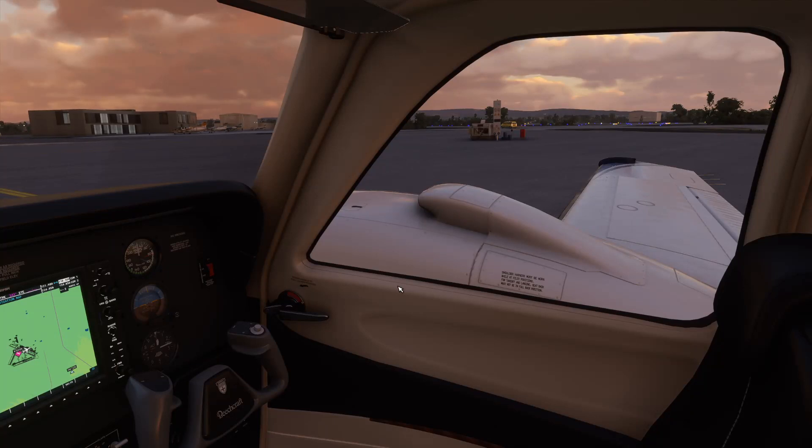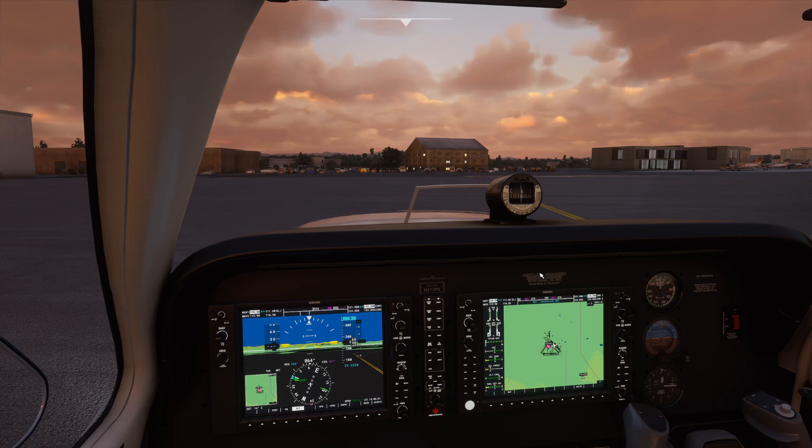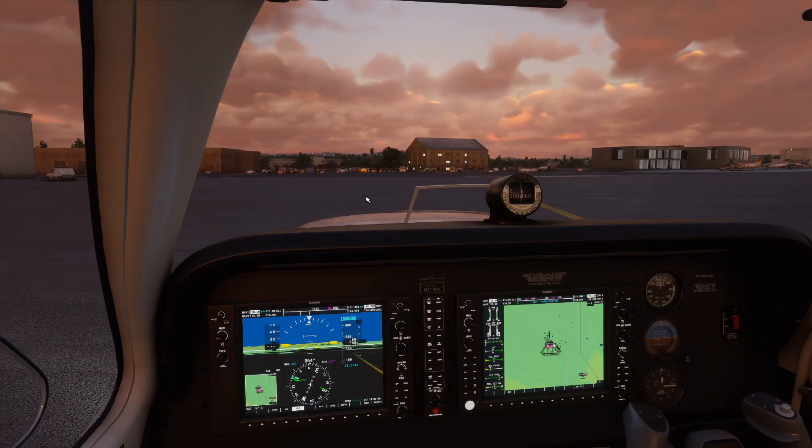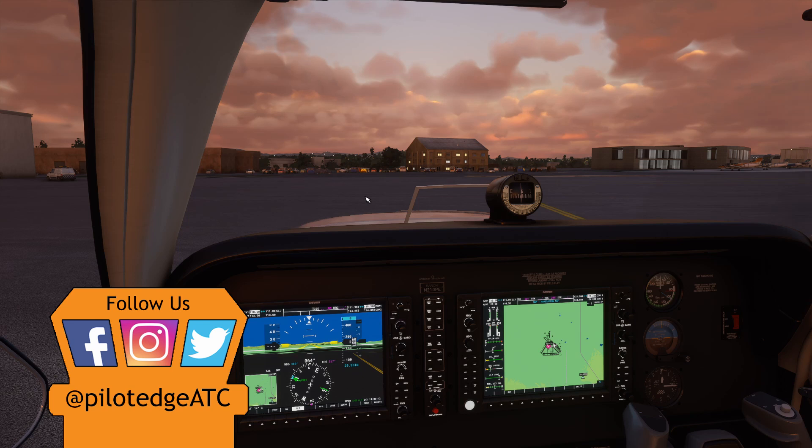We still haven't received our passing or non-passing grade for the CAT 4 rating, so we need to make sure we receive that before disconnecting from the network. The controller confirmed that we passed the rating — so we are all set. Welcome to Santa Maria! That's the CAT 4. We hope you enjoyed departing and arriving at a class delta airport. Join us for the CAT 5 where we're going to pick up flight following between two class delta airports. Thanks for joining us — we'll see you on the CAT 5.